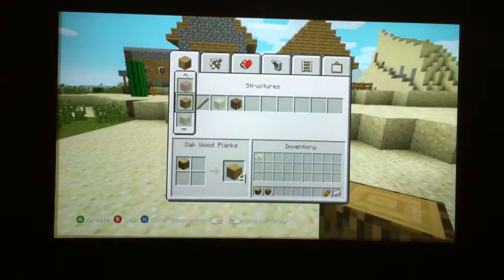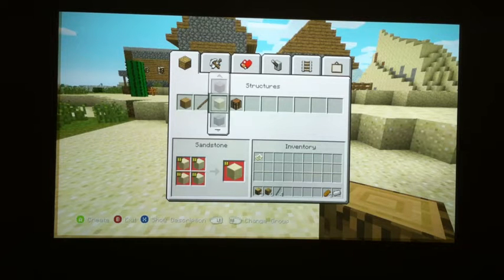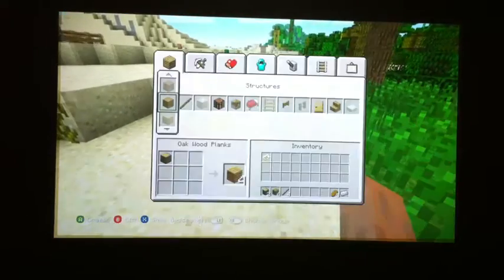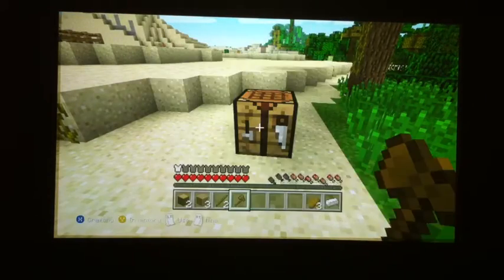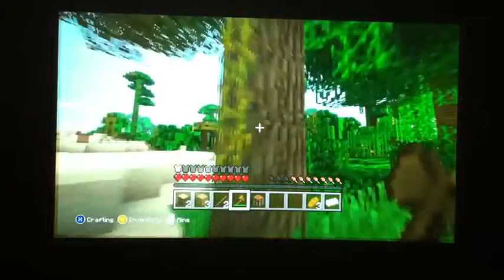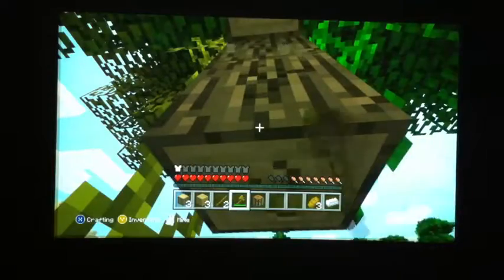I'm going to collect some wood and try to get a full stack, which would be 64 blocks of wood. The fastest way to collect wood is to make an axe. Here I just made a wooden axe and I'm going to start collecting some wood.